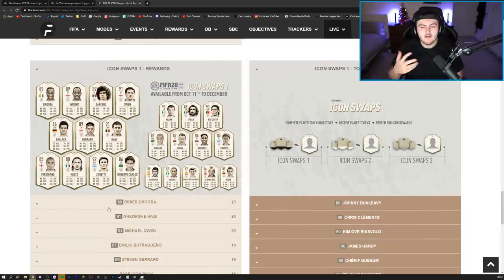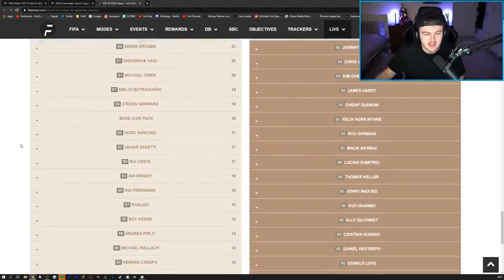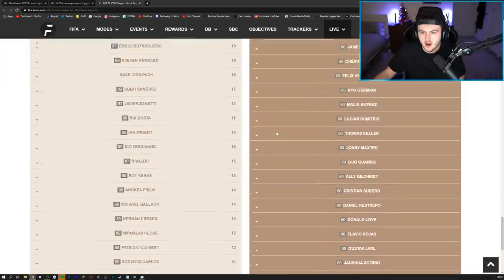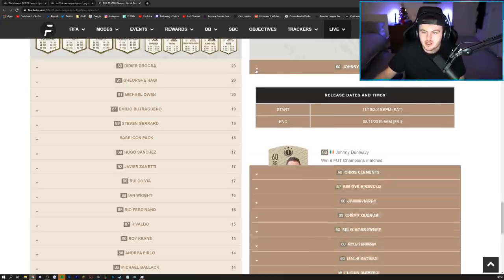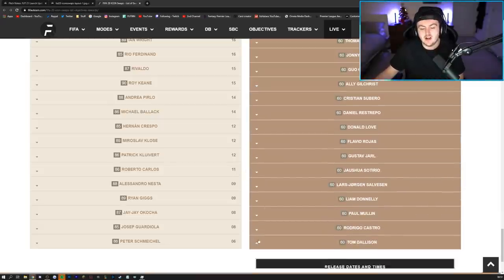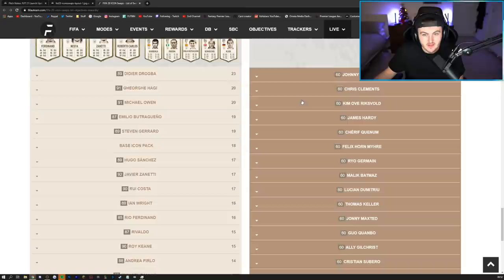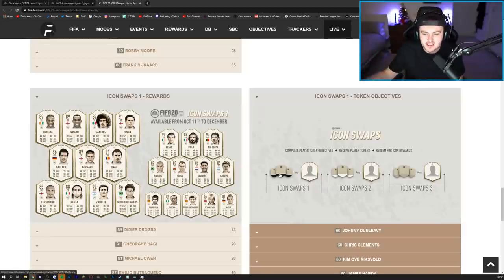In my opinion, it was quite a fair system in terms of tokens. Rio at only 16 tokens was actually very fair. The objectives ranged in difficulty — for example, win 9 FUT Champions matches, win 3 rivals matches using 7 first-owned Bundesliga players, or win 5 squad battle matches on mid-legendary difficulty using 11 EFL Championship players. They required a lot of playing. If you wanted all 24, you had to grind. Only half were available for the first six weeks, and the other half in the second season.